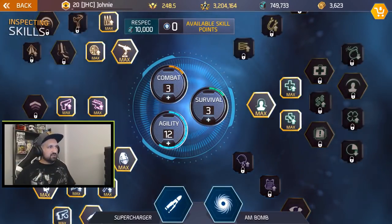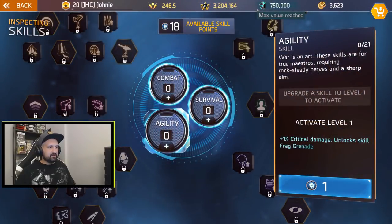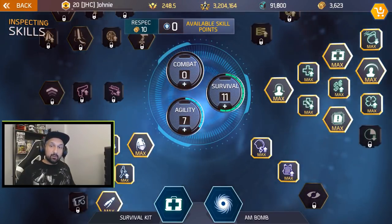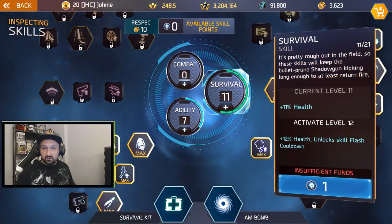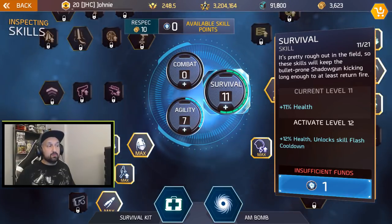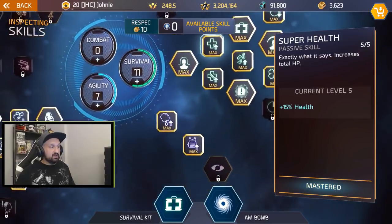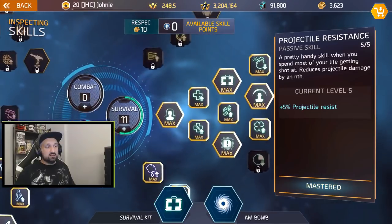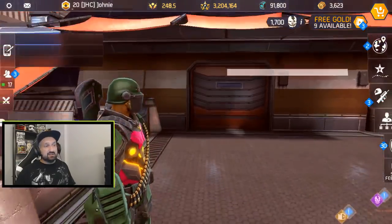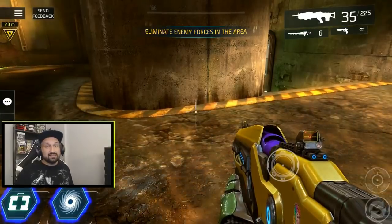Back to the skill tree respec — going with 7-11. I'm back with the loot build now. It has a lot of HP usually. 11 points in survival will give you 1% extra health for each point, so that's 11%, plus of course the max health, and a lot of resistance: explosion resistance, projectile resistance. It's a very tanky build. Let's load into a mission and see what it looks like. Total health: 166.